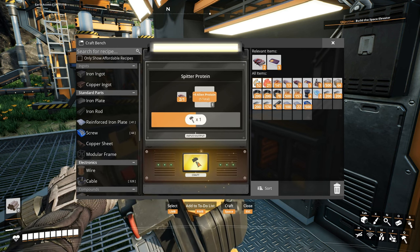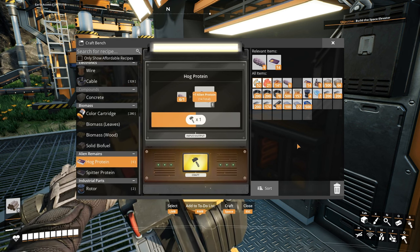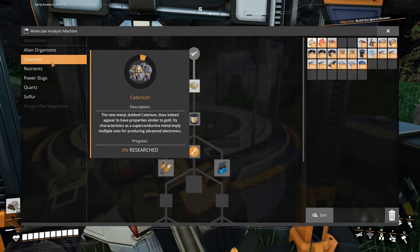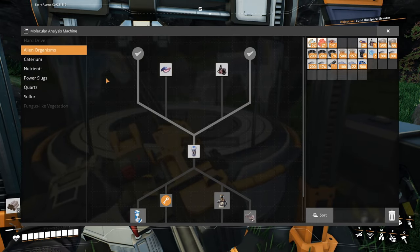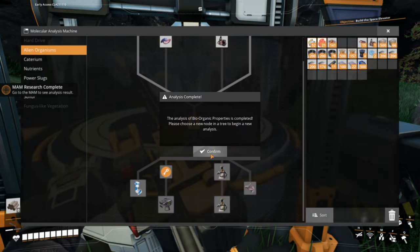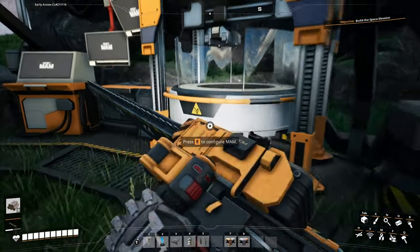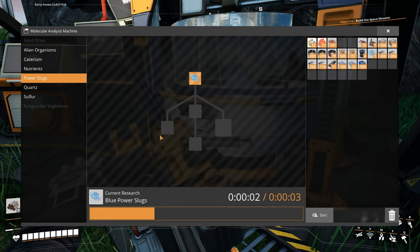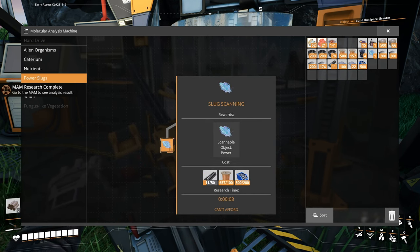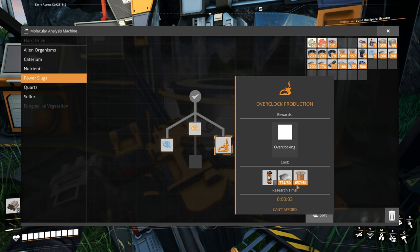Why don't I just do this and get this out of the way. We might actually have a purpose for this, but the only purpose I know of so far is this tech tree. We're gonna need a lot of cables for this. New recipe unlocked. Let me do the slug first — power slugs research. Yellow power shards, slug scanning, overclock production. Yeah, this is what we're gonna need.